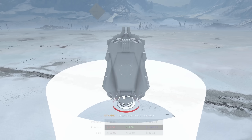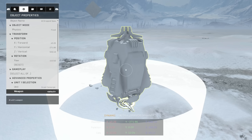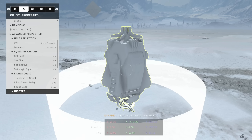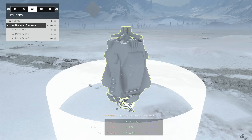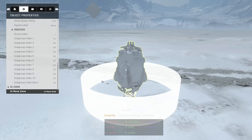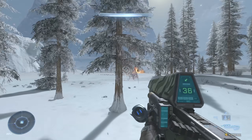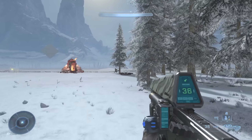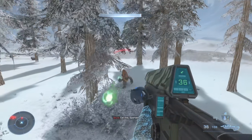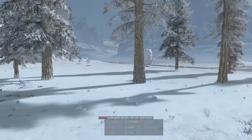Let's try a drop pod spawner. Set it up with a grunt — no deaf and blind this time — linked to an AI move zone. Boom! There it goes, drops in with no delay, and look at him charging out all alone. He sees me now because this guy is not part of the deaf group. Poor guy — he didn't even make it, but that's fantastic to see!